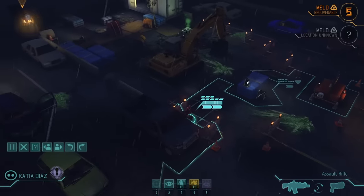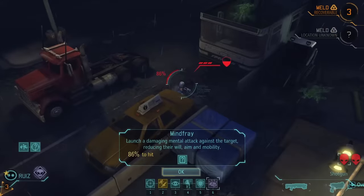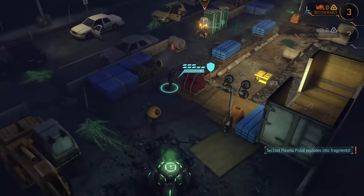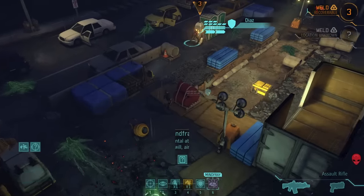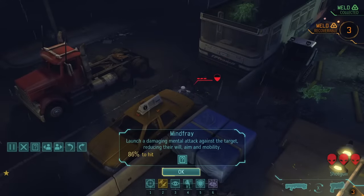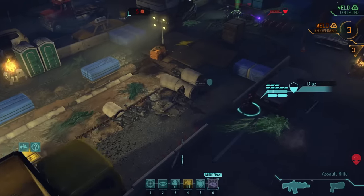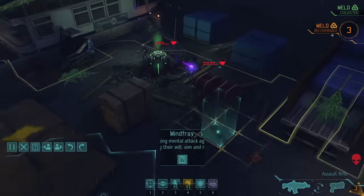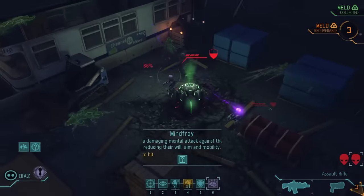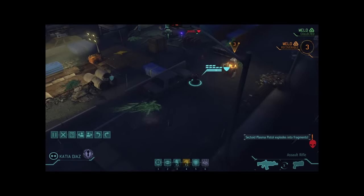The first thing I learned is this: only two classes are good for this run — the assault and the support. Both classes have abilities that really impact the way we play, and trust me when I say there is probably no other combination of abilities that makes this run possible. Psionic abilities have a massive range and don't rely on aim at all. Instead, it's your soldier's will against the enemy's. The larger the discrepancy, the higher your chance to hit. This will become incredibly important later — the larger the discrepancy, the higher your chance to hit.